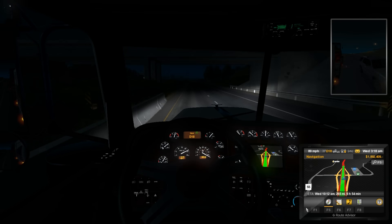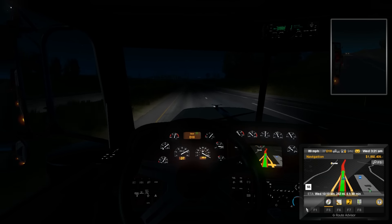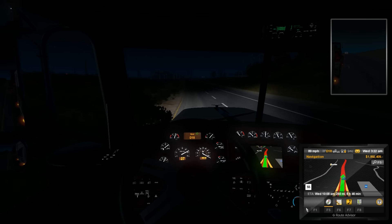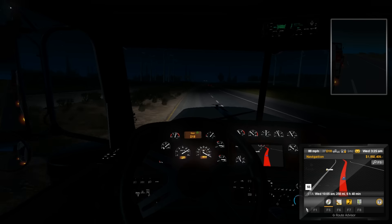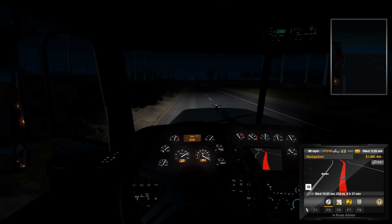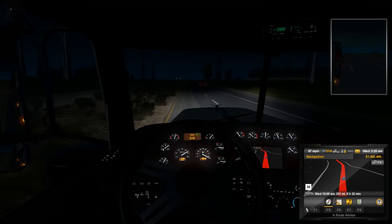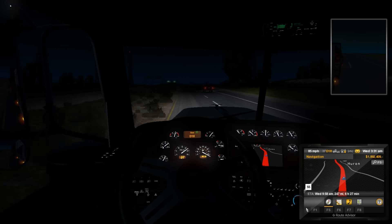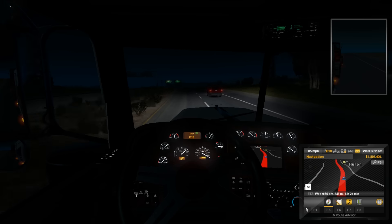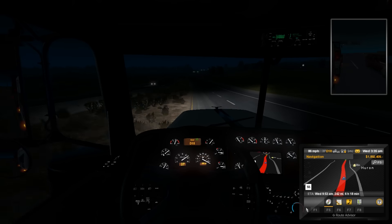Oh, that's an Escalade — so that's a new car. But back there, a couple cars ago, there was a really old Buick. Let's see what this car is — looks like a Jeep from right here. No, it's a Volvo. A Volvo SUV.